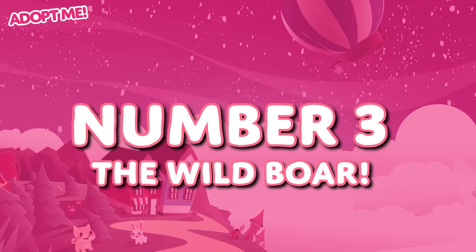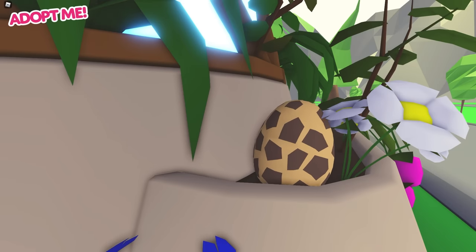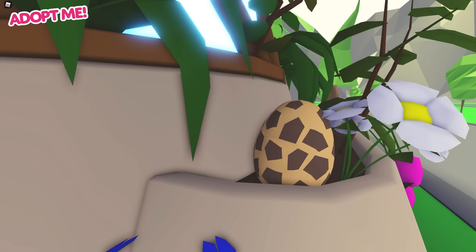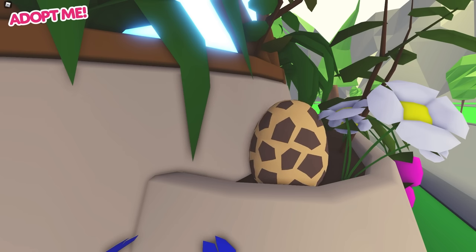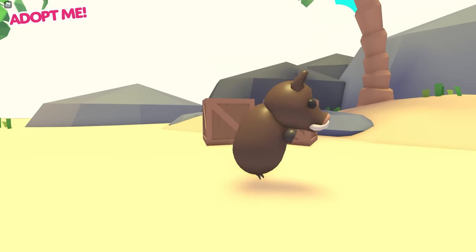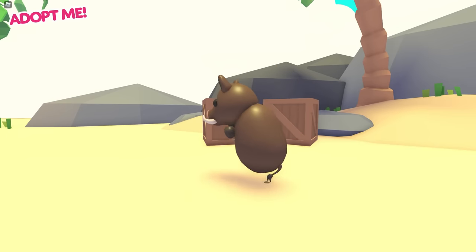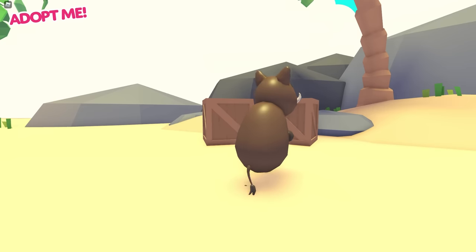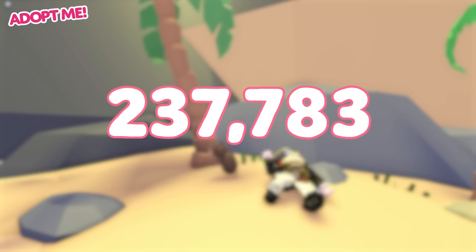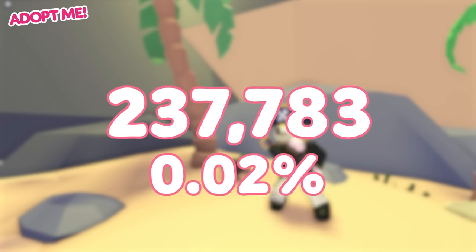We're into the top 3, and this one might surprise you — it's the Wild Boar. Added back in the very first Adopt Me egg, the Safari Egg, back in July 2019, it's sort of not surprising that the Wild Boar is as rare as it is. That's a really long time ago. Lots of pets have come out since then, and a lot of the players who would have been playing then may have even moved on. However, this is the only Safari Egg pet to appear on this list, and the Wild Boar was actually the most common pet from the egg — so maybe people have just forgotten about it. It was only equipped 237,783 times when people logged out, making up a tiny 0.02% of all logouts.